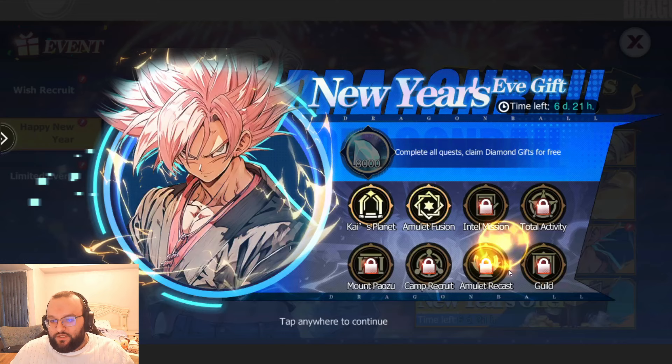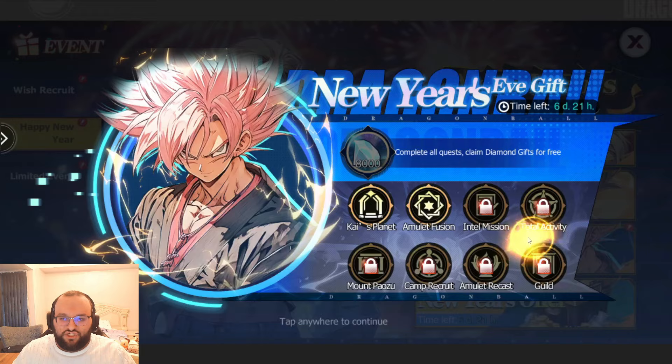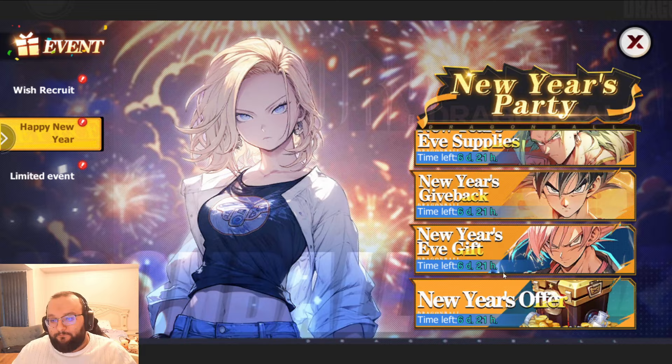This should just be 8,000 gems — it is. So we're just going to complete these missions, very simple. It's all simple stuff like go challenge Kai four times, go use amulets. None of this is meant to be hard — it's just there to give you the 8,000 gems. Make sure you claim that.